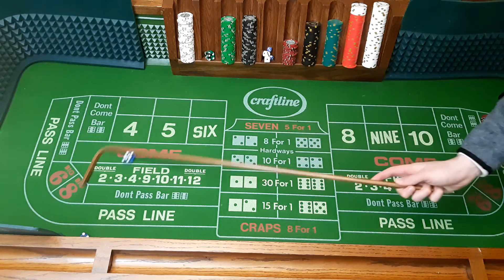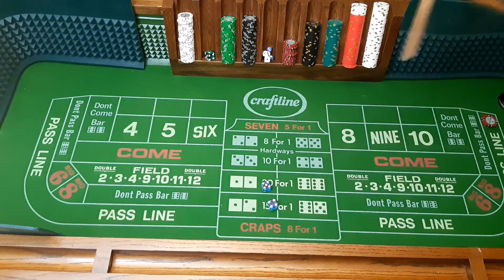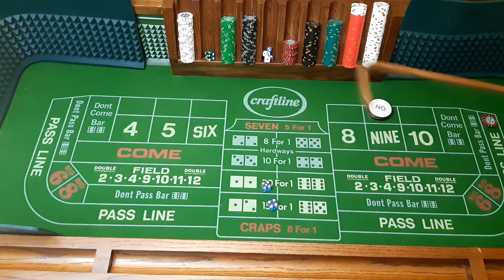First one is going to be a 9, so our point is now a 9. Now we shoot for the 9. Second roll is a 7, so we lose.